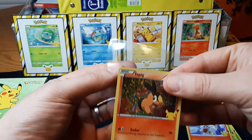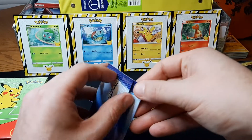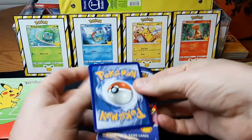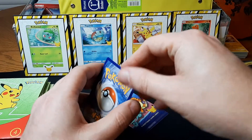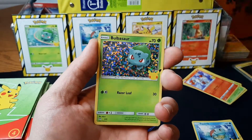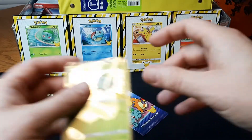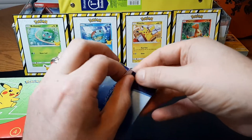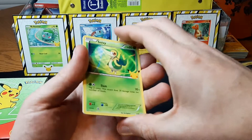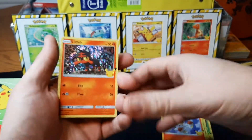A holo Togepi, the holo Bulbasaur. Still got six more to go, hopefully we can get it. A holo Litten.